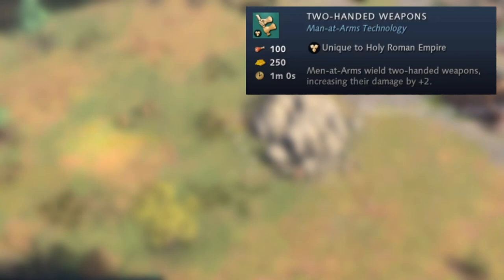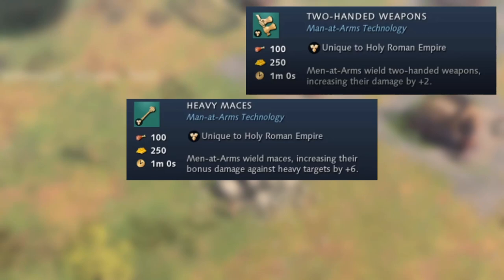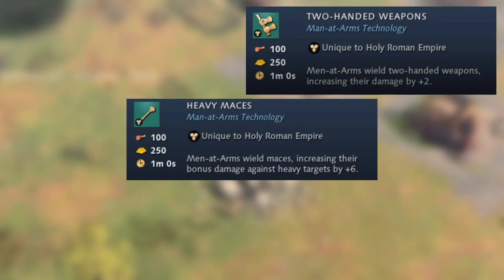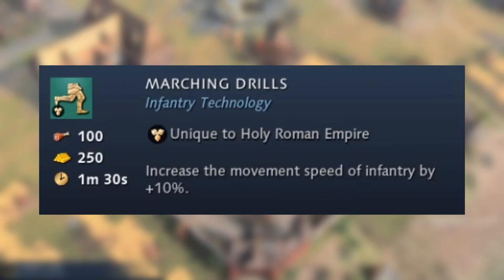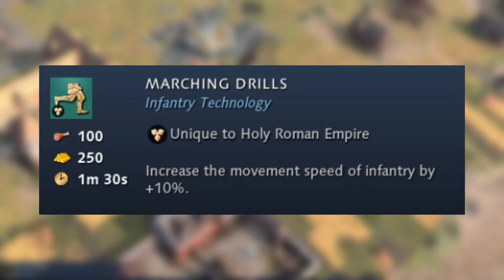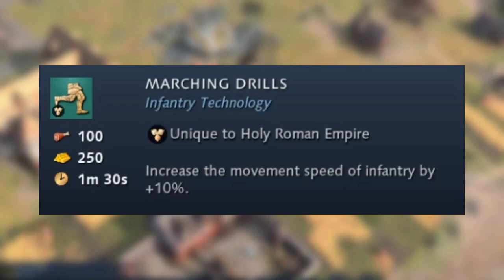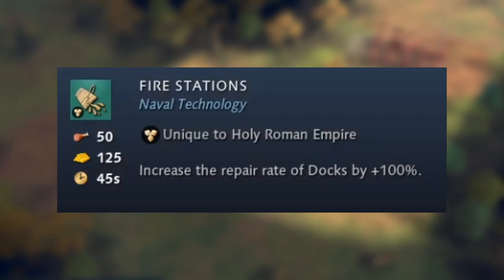Looking at the technologies within the barracks: Two-Handed Weapons makes men-at-arms wield two-handed weapons increasing their damage by plus two — a castle age technology. Heavy Maces makes men-at-arms wield maces increasing their bonus damage against heavy targets by plus six, making them really strong against other armored units such as men-at-arms and knights. Riveted Chain Mail in the imperial age increases the melee armor of spearmen by plus three, making it quite a good anti-cavalry civilization. In the blacksmith, the one unique technology is Marching Drills, which increases the movement speed of infantry by plus 10% and is researched in the feudal age — really beneficial if you're going for a men-at-arms rush.